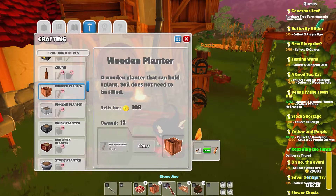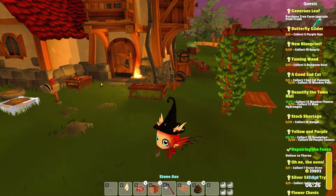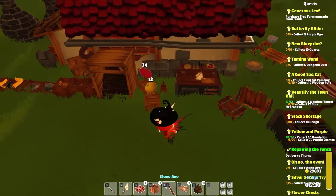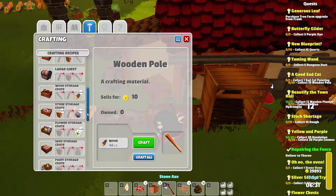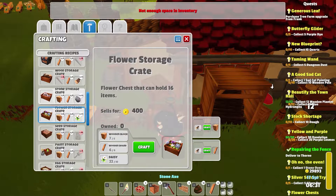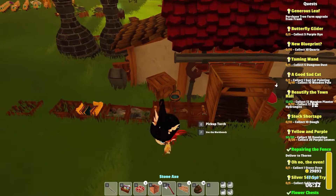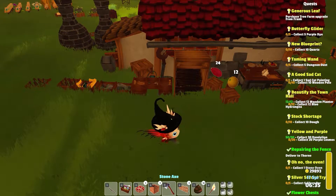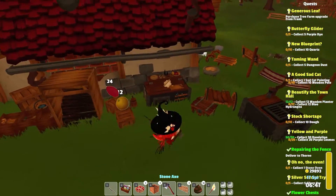I made the fence — I want a stone oven and we need a flower chest. Let's get that and see what we can do here. I was making the flower chest over here. My inventory is full, I'll set that aside and craft that. Perfect. Pick up the torch again. One stone oven — that was the other one I was wanting to make.